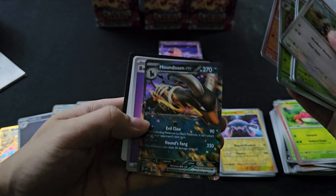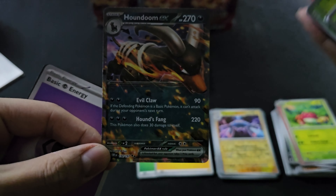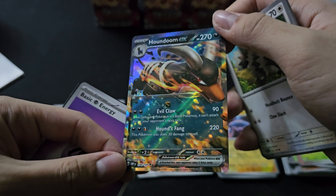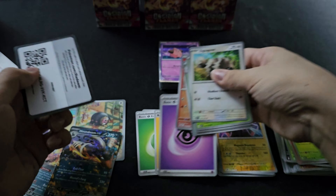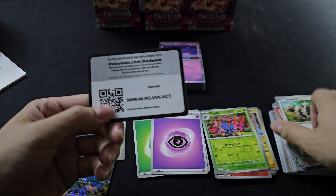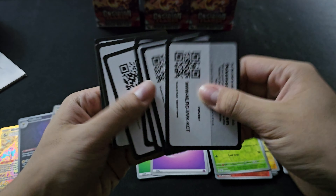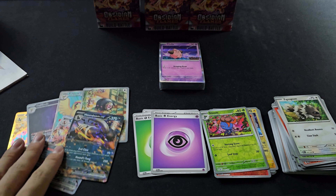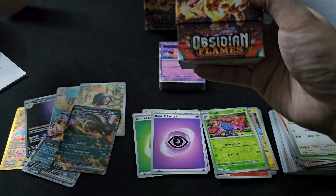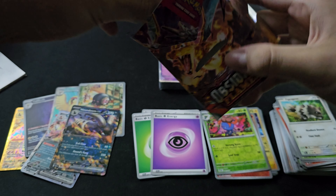The card is cut very badly, not really centered — very thick on the left. But wait, we haven't finished opening. How many packs have we opened? Two, three, four, five, six, seven packs — and we have a six-hit pull. That's a jackpot!